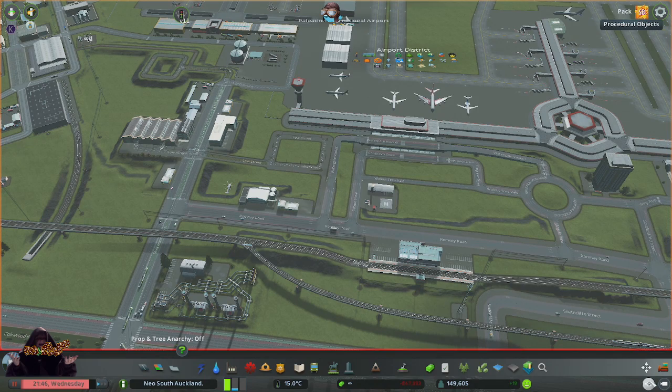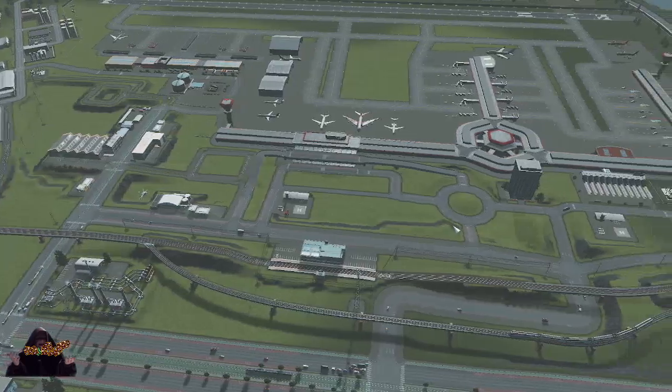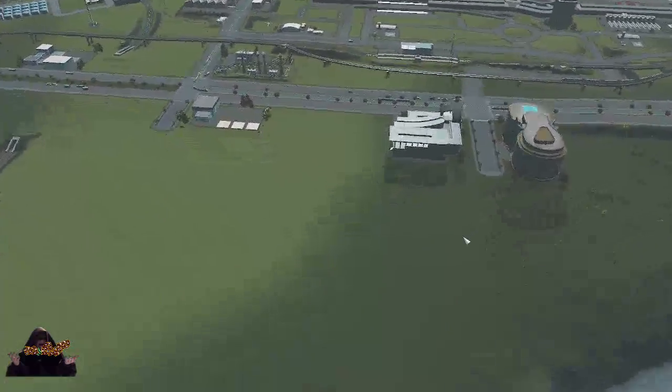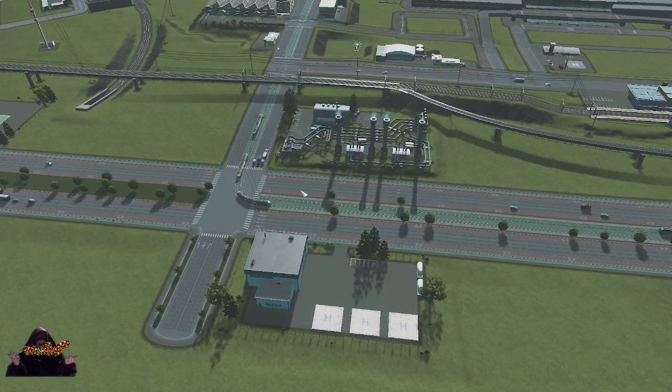So if we take a look — the basics of the airport are now set up. I've got to do some pathfinding stuff, so I'll do that off-screen.